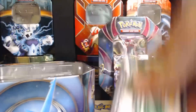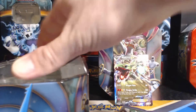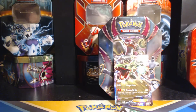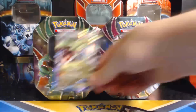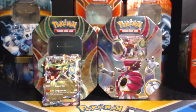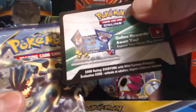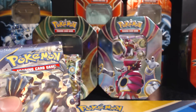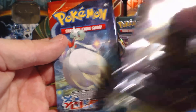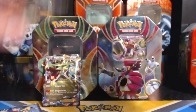The Rayquaza tin. Let's wish for the best. Setting the tin aside — we've got an online unlock card, two Ancient Origins packs, a Roaring Skies, and a Primal Clash.